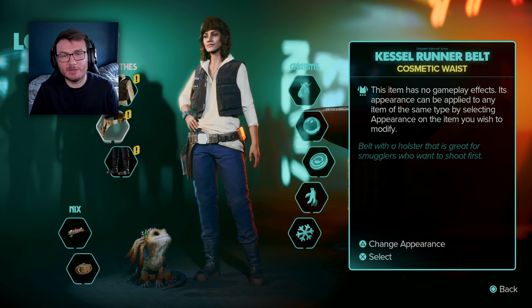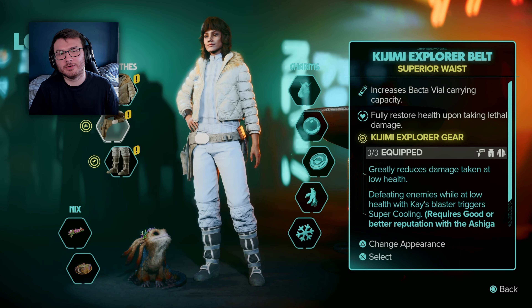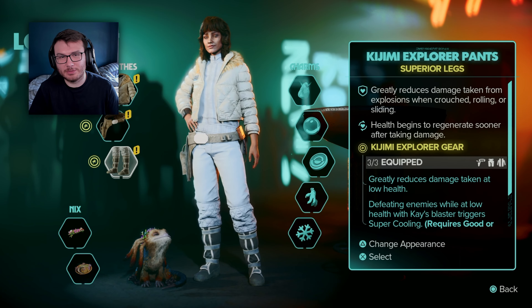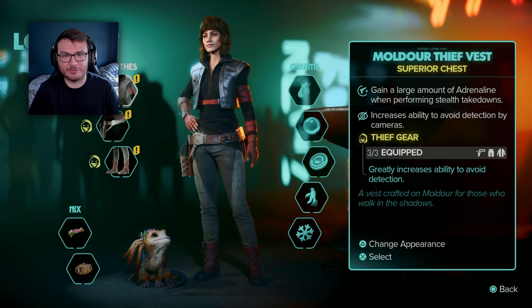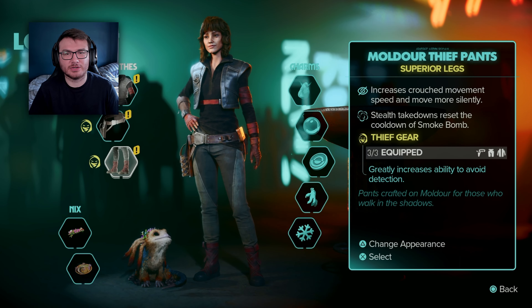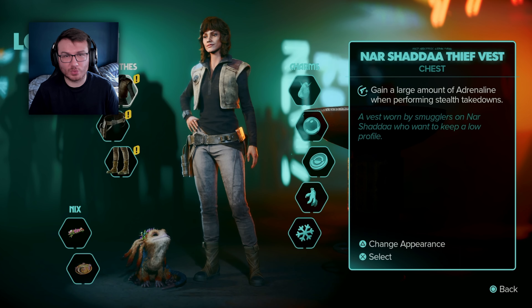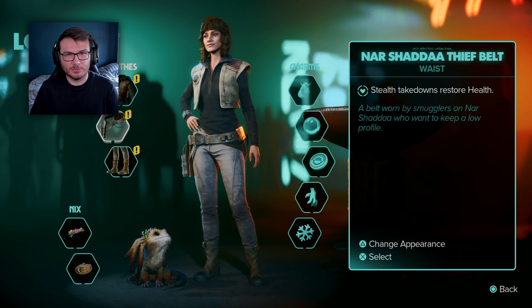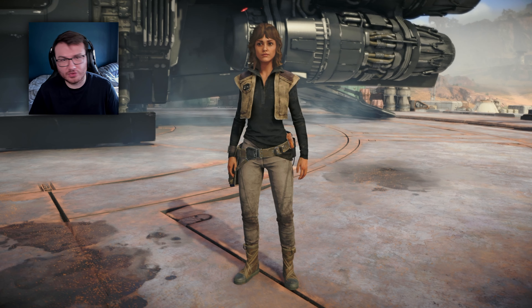Some people have asked about color options since that was a thing in Jedi Survivor, however there are no color options for outfits in Star Wars Outlaws — once you unlock a piece of clothing, that's the only color option for that specific piece. Although there are no color options, Ubisoft have been a bit naughty in my opinion. Some clothing items are just renamed and recolored versions of each other — for example, the Agamar Gunslinger shirt is the exact same as the Barricade Gunslinger shirt, just different colors.